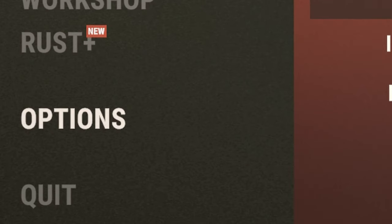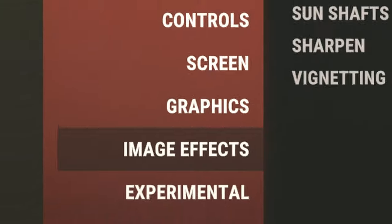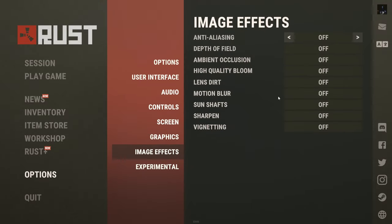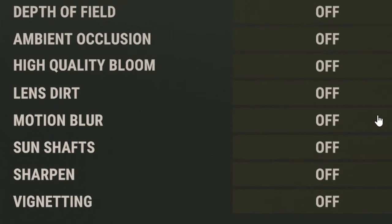Next up, let's go to options and then we're going to go over to image effects. What you're going to want to do here is go to motion blur and turn that off. I left it on in one video, I got so much shit about it. And honestly, I deserve it.